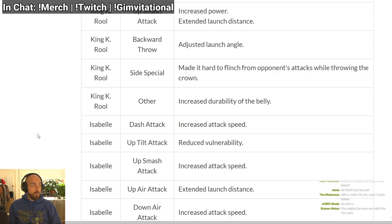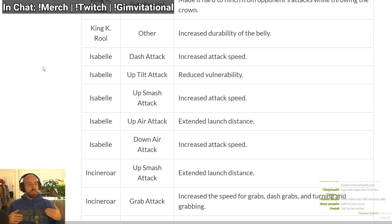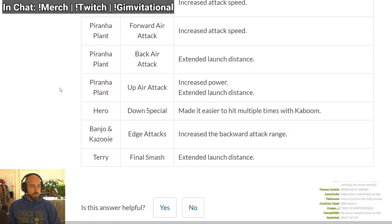I guess he has armor on it. When it says harder to flinch with armor in Ultimate, it's based on the damage the move does — certain moves can break armor. So his side special having armor basically means it will be able to tank harder-hitting moves now. And his belly has more durability — does that mean he can get hit four or five times? All these bad characters getting buffed — oh my god.